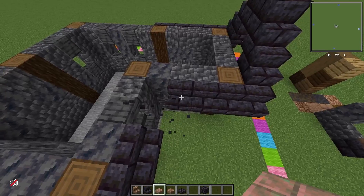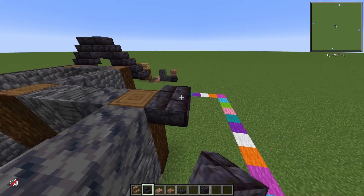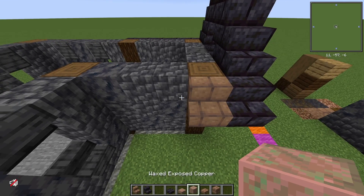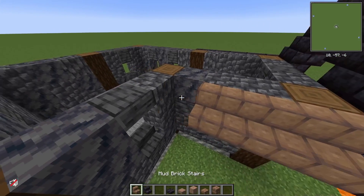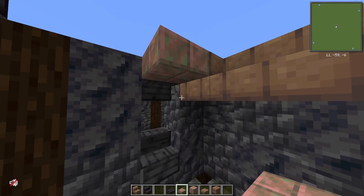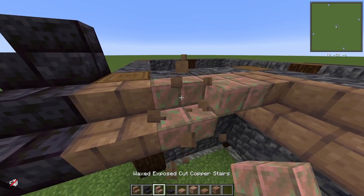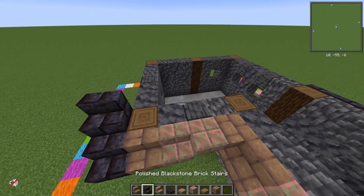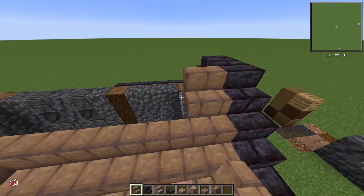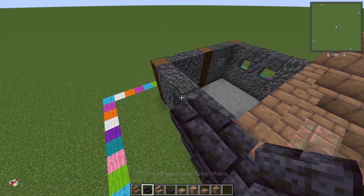We're going to do the same thing with the mud bricks — you'll see. We'll go one there. Yeah, that's not too bad. Waxed — there we go. Then you can add in a couple here and there; it kind of matches. Then you just go like this, do it all like this, and then I'll show you how to quickly flip it around.